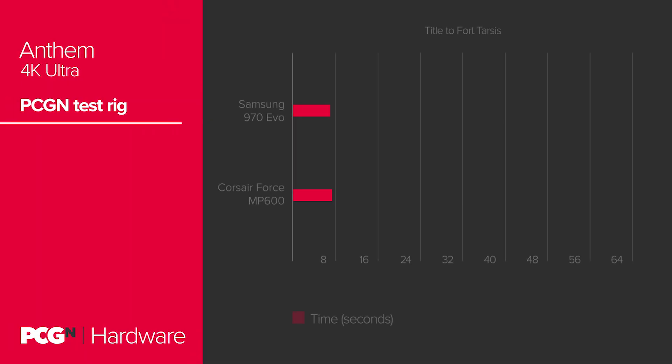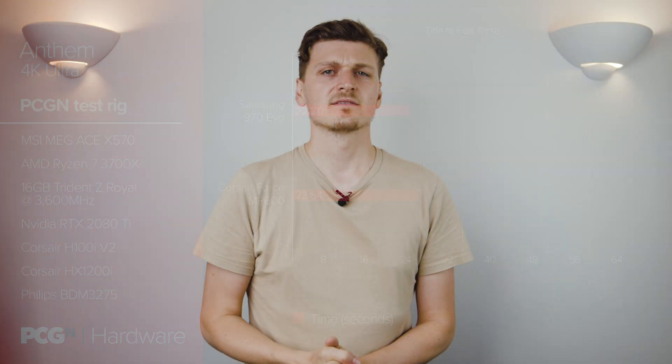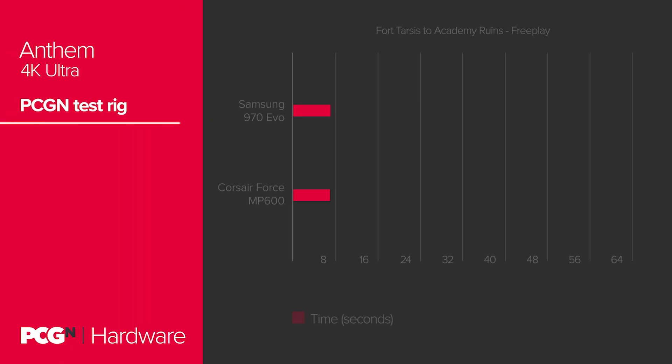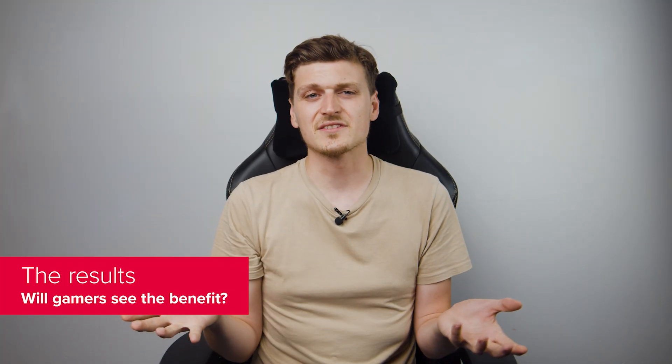Next up, it's Anthem time. Our first test is from the title screen to Fort Tarsis on a fresh boot. The 970 EVO managed to get this done in 22.2 seconds, while the MP600 was actually slower at 23.54 seconds. Our second test was to jump into the Academy Ruins from Fort Tarsis. The MP600 managed to get the job done in 48.87 seconds, while the 970 EVO does so in 49.6 seconds.